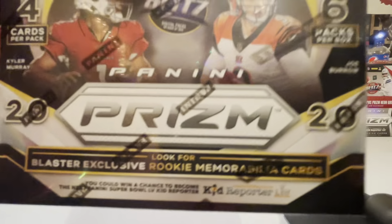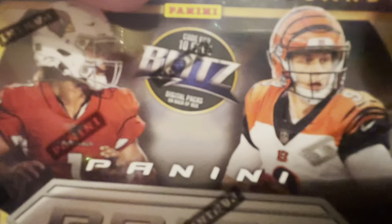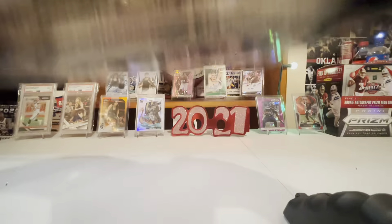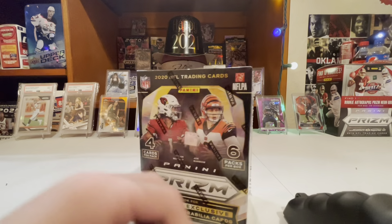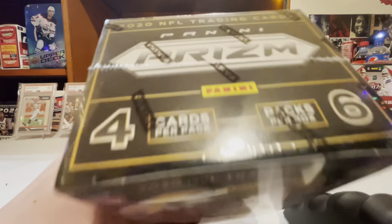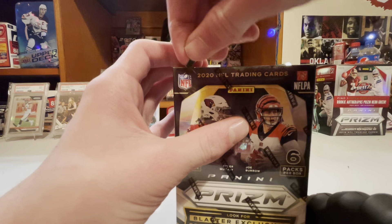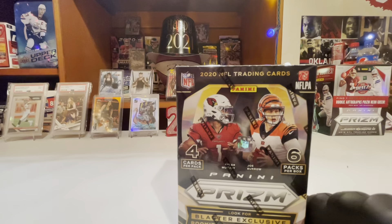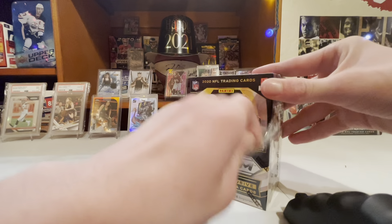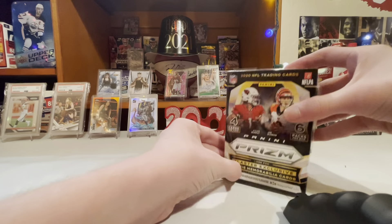Look for Blaster Exclusive memorabilia cards - I think that's on the inside. Prism 2020 - very easy to guess it - 4 cards a pack, 6 packs a box. If you don't want to watch this video just for me to talk about the entire box, then just watch me open it. I got it off eBay.